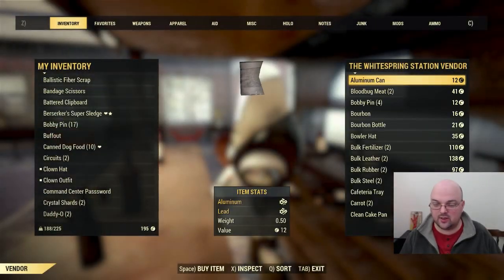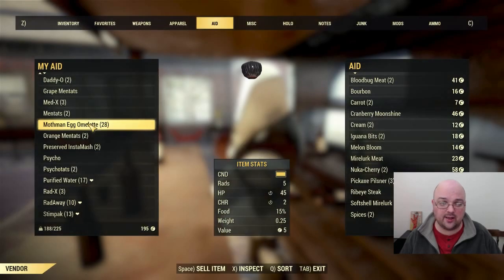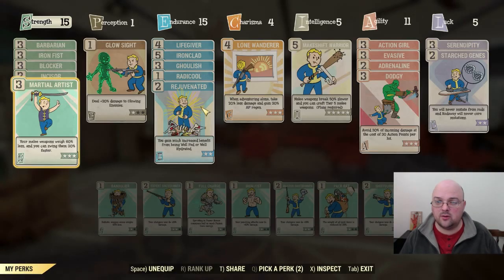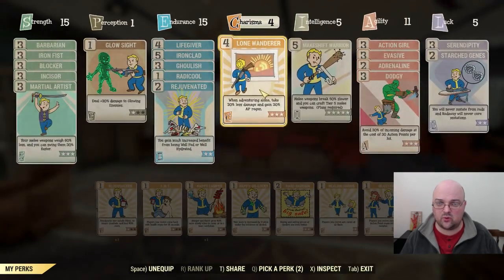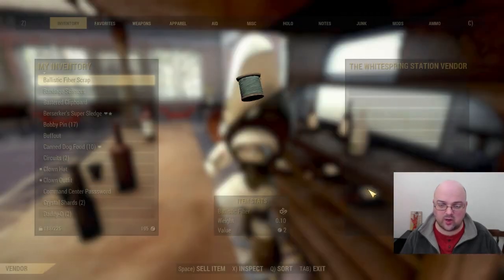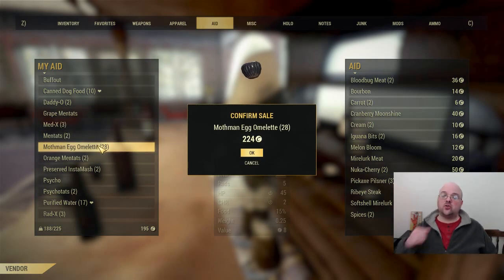We've got our 200-cap vendor limit and the mothman egg omelets are selling for 5 caps a piece right now, so that would be 140 caps right off the bat. I do have Hard Bargain level two, so let's see what that gives us per piece. We were getting 5 — now we're getting 8, which gives us 224 caps total.